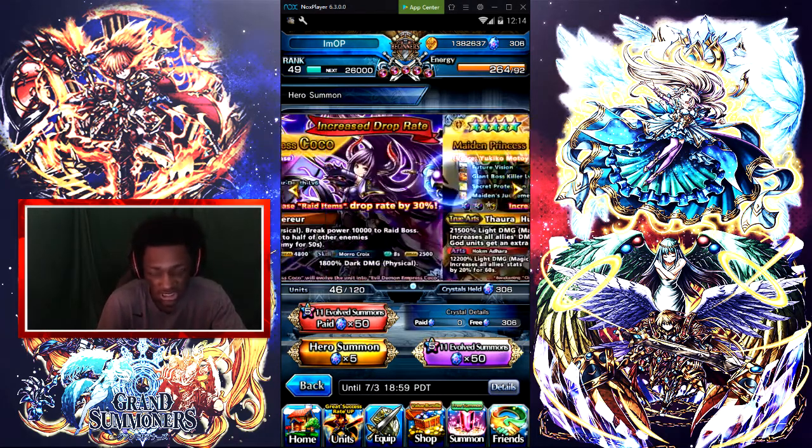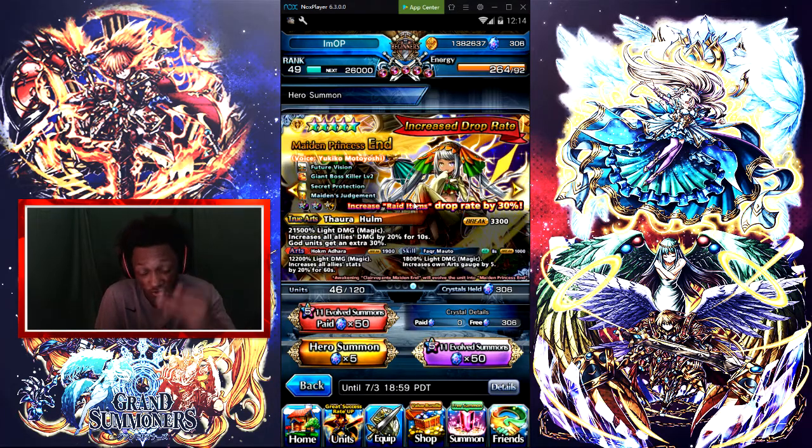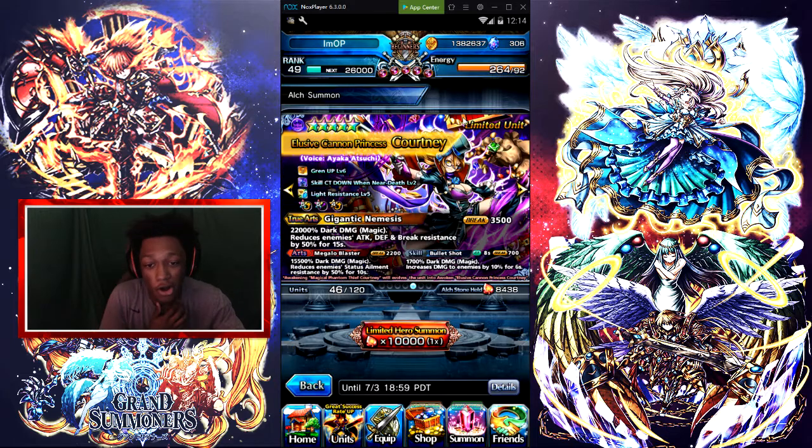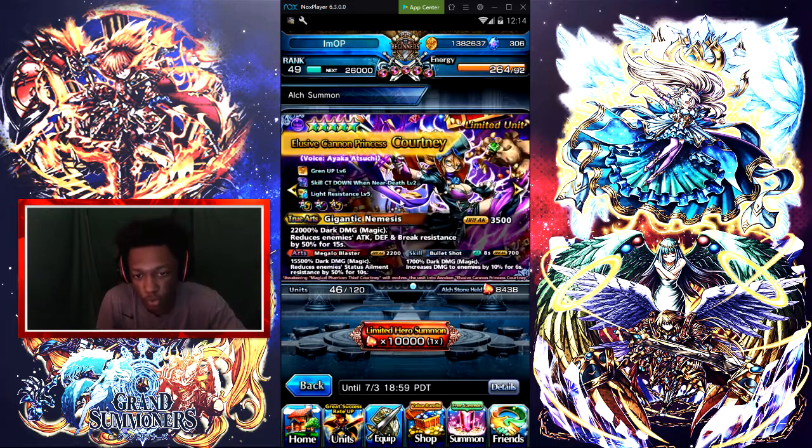Coco increases raid items drop by 30 percent, and pretty much all these other units are just fire too. She is number three on the tier list for sub attackers.